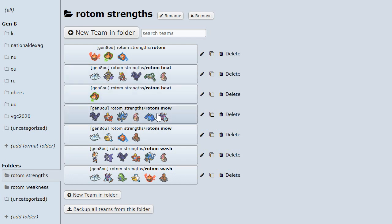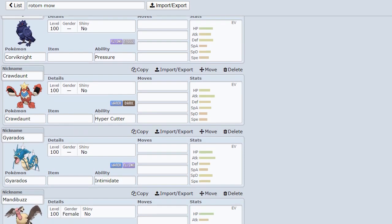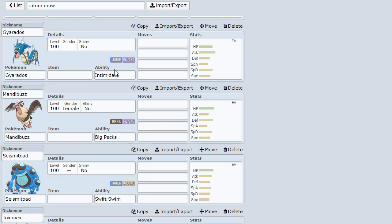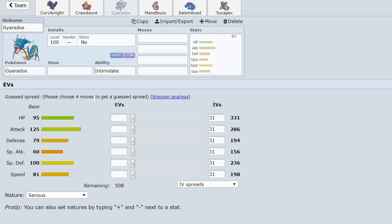Now we're going to look at the strengths of Rotom Mow. Corviknight can't really deal with the fact that the electric moves hit it hard and you're just flat out faster, so Volt Switch will be doing tons of damage. Crawdaunt, because its main STAB in Water is resisted and both of your STABs hit it for super effective - it can't really hurt you much unless it carries Ice Fang. Gyarados, because it's times four weak to Electric, and it doesn't really have a reliable way of hitting you, seeing as its flying STAB only comes in the form of Hurricane and Bounce.